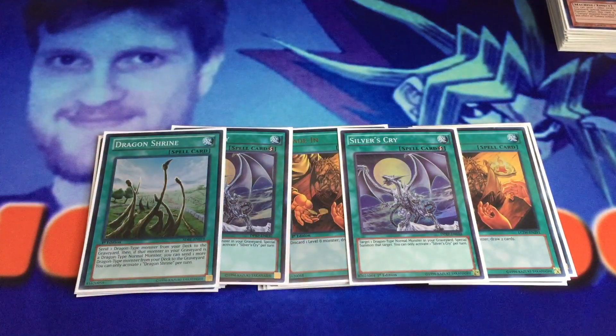Moving into the one-ofs: one Dragon Shrine. I really like Dragon Shrine because it's a very good starter card, and since we're playing an extra Silver's Cry you have six cards that revive from the graveyard. It's really good for getting your initial setup — dumping your White Stone and Dragon Spirit of White. You don't lose any advantage by dumping White Stone of Ancients. It's a great starter card that enables some very big plays. I wouldn't play more than one because drawing multiples in the mid or late game makes it increasingly useless, but drawing the one copy is perfect. And if you banish it off Desires, it's no big deal — that's why one is the correct number.